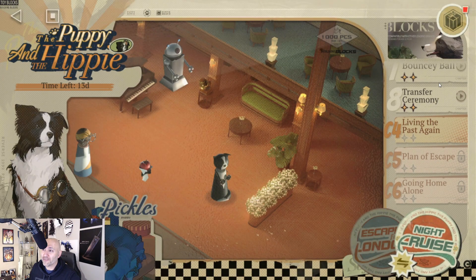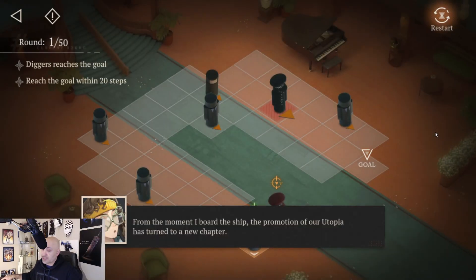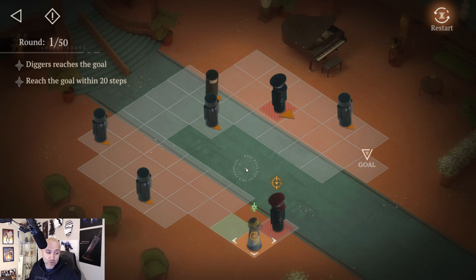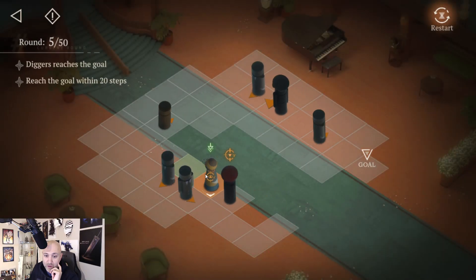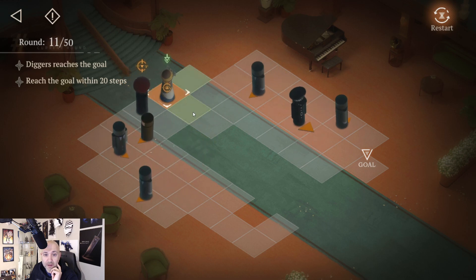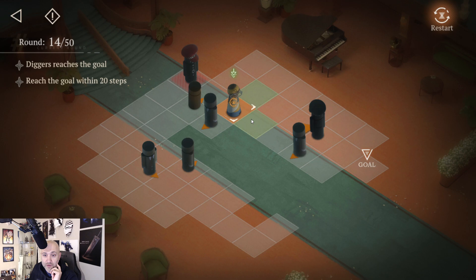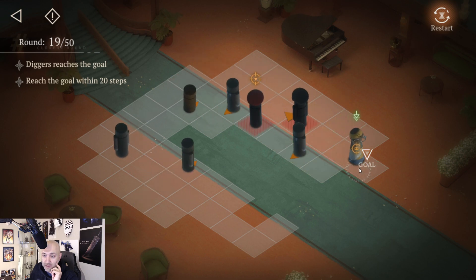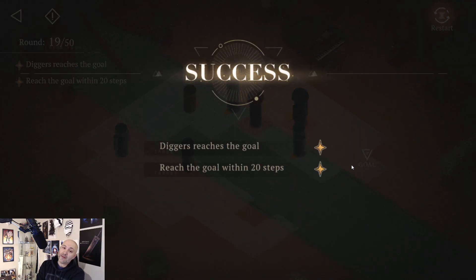We've got three left — C4, C5, and C6. Let's get these completed and then you guys have all your rewards. Reach the goal within 20 steps. We've entered a new stage with that cop — one, two, three, four, five, six, seven, eight, nine, ten, eleven, twelve, fifteen, fourteen, fifteen, seventeen, eighteen, nineteen — there it is guys!